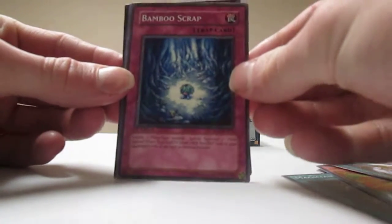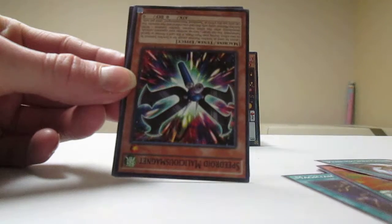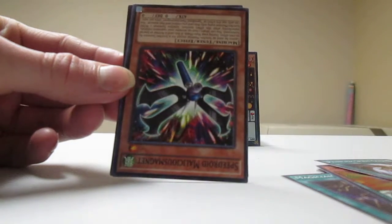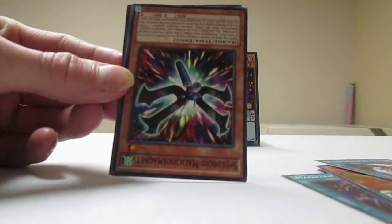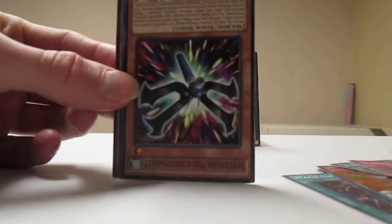Next one is Bamboo Scrap. What does that even do? It tributes one Plant Type Monster to Special Summon two Plant Tokens to your opponent's side of the field in defense position. That's not good.